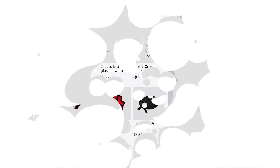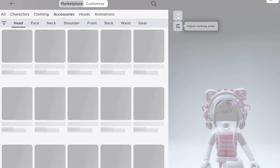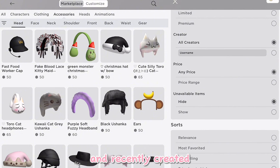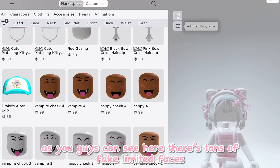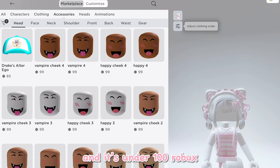Okay now let's go. First go to accessories, then go to head, and recently created. As you guys can see here, there's tons of fake limited faces, and it's under 100 Robux.